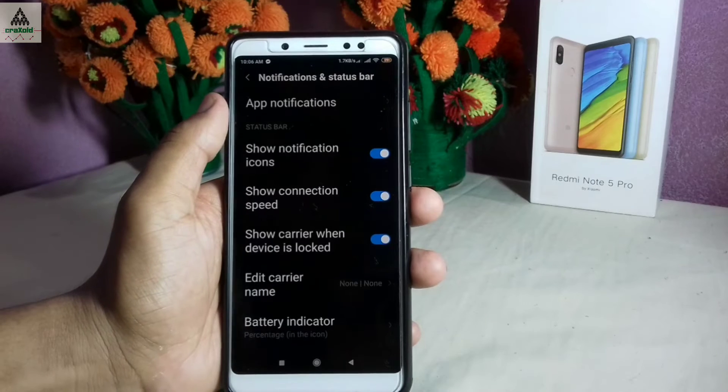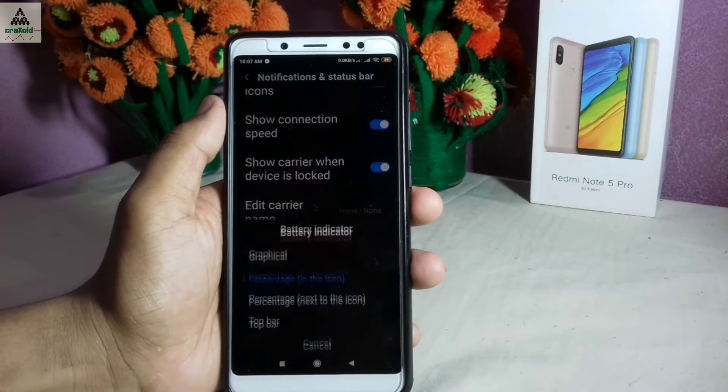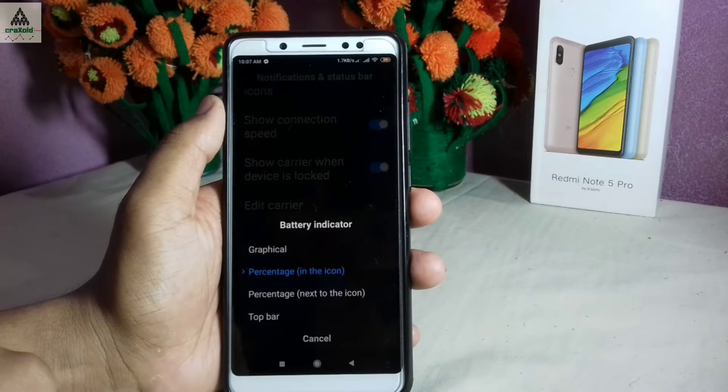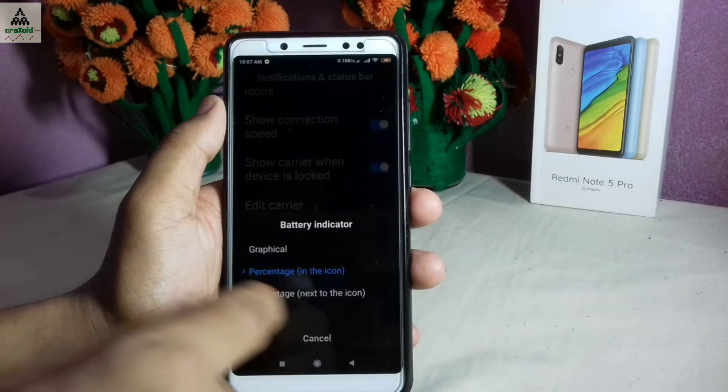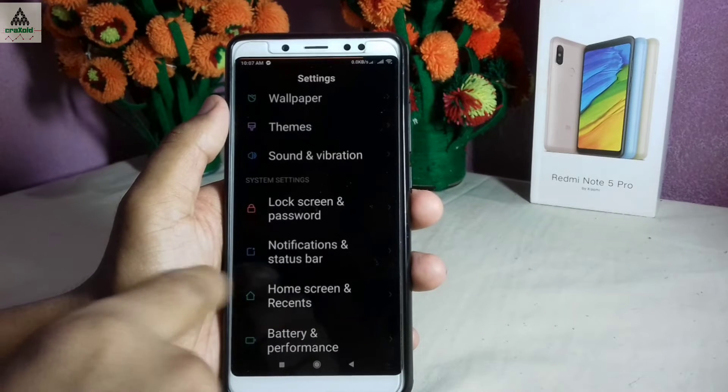Let's check the notification and status bar settings. There are lots of options like connection speed and other things. There is also a battery indicator option available with four style choices, so you can choose whichever one you want.